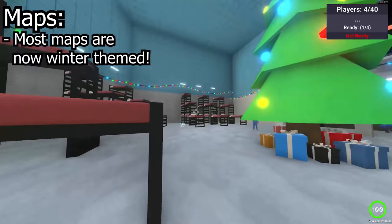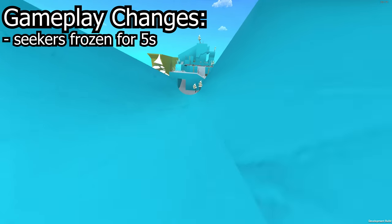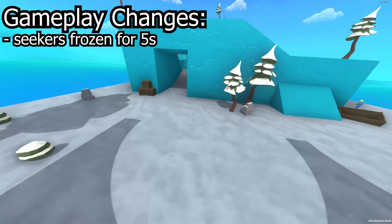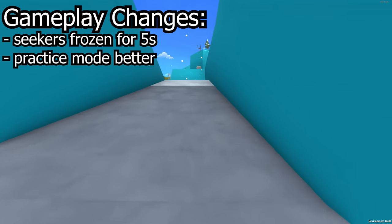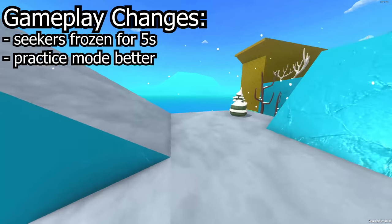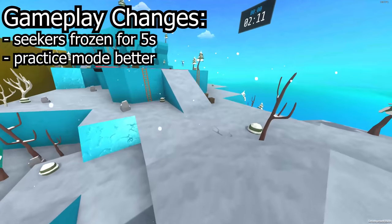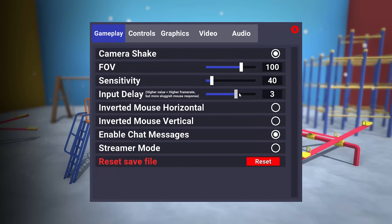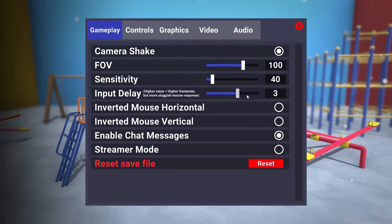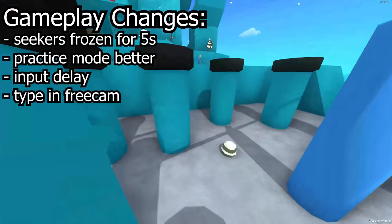Now for the gameplay changes in this update. When you play hide and seek, seekers are now frozen for the first few seconds of the round to make the game more like actual hide and seek. Practice mode should also work better now, although it still doesn't work for some modes such as glass jump. You can also change the input latency in game settings, where setting it lower makes mouse movement more responsive by decreasing FPS, and setting it higher makes the mouse less responsive but increases FPS. Finally, you can now type in freecam without moving.